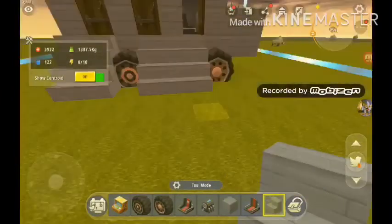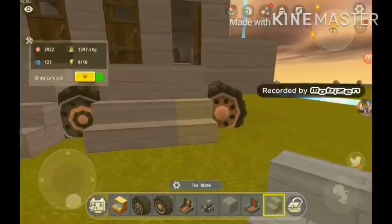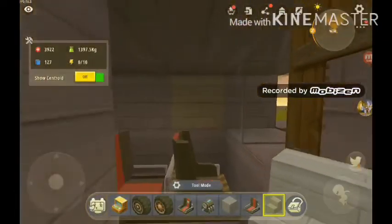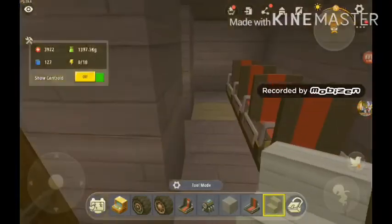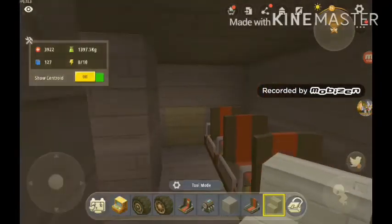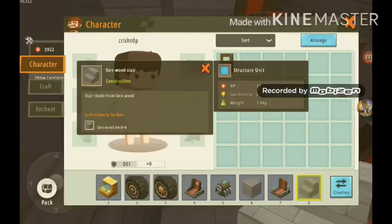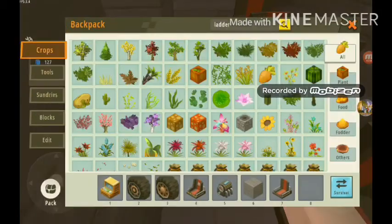This car looks dumb, but I can go inside — that's the only good thing. Now how do I — oh no, it's turning dark. I should probably add some lights to this car.